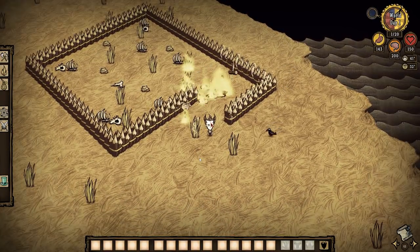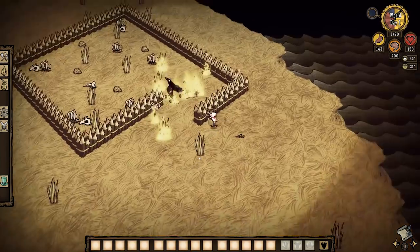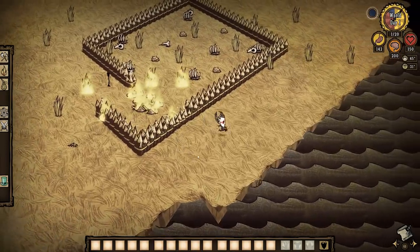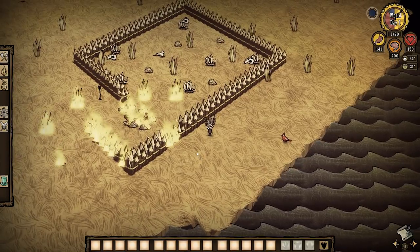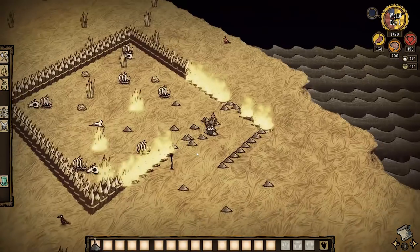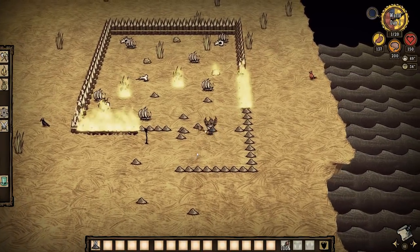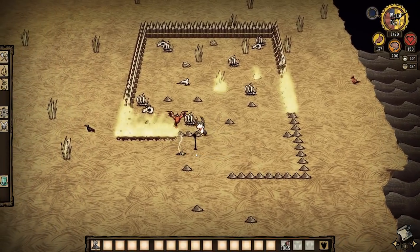There are a couple of ways to avoid this, and you'll probably want to avoid it because the benefits of letting it go up in flames are usually not that high. You'll notice that everything starts burning down, and really the only thing you'll be able to walk away with from this entire disaster is going to be the Fire Staff in Don't Starve Together. In Reign of Giants it's different, and we'll cover that later.